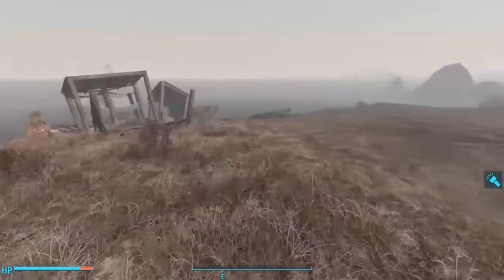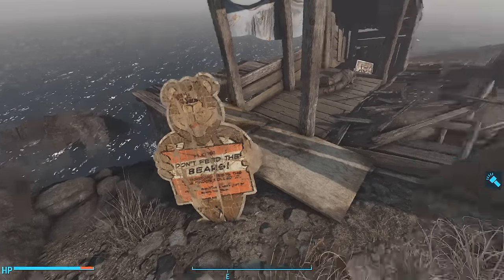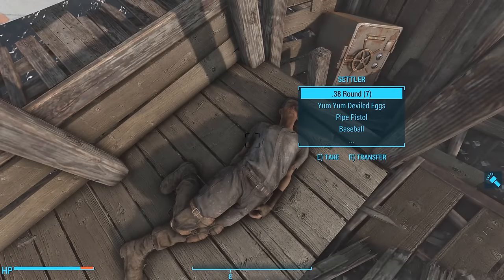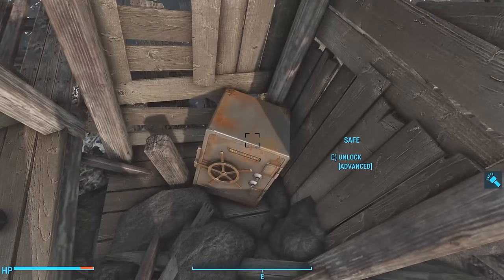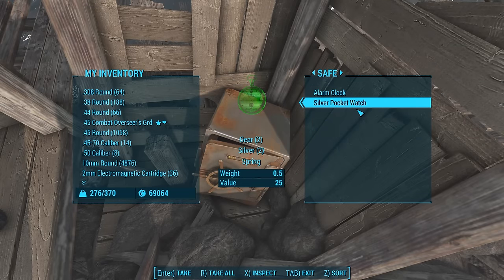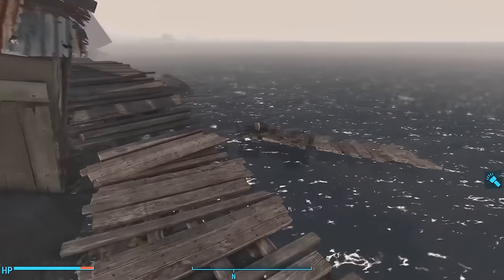Going southeast we find one final shack with a 'Do Not Feed the Bears' sign — you know how much I love these. Inside is another settler corpse right next to an advanced lock safe. Looks like the settlers on this island had found the safes and were slowly going through them trying to unlock them. This guy was unlocking this one when he got killed by Mirelurks.